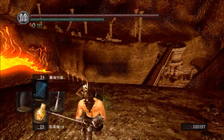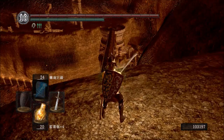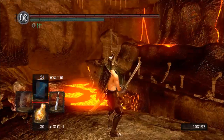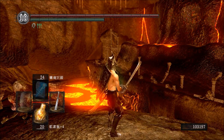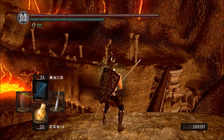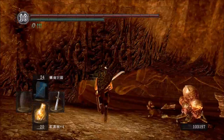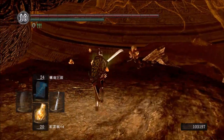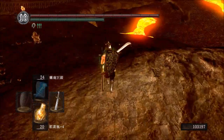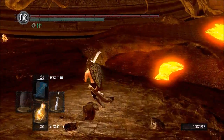Come here. You need to defeat Ceaseless Discharge. Let me show you how to locate him if you haven't defeated him yet — by walking through this bridge and through the door there, and you will find him. Find him and kill him. The lava filling up this entire floor will cool down and you can walk on it.